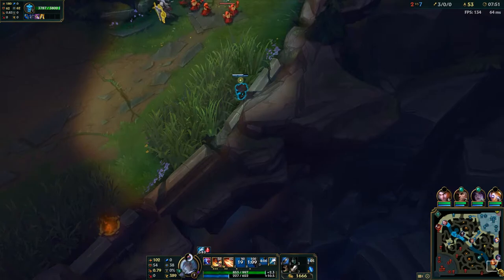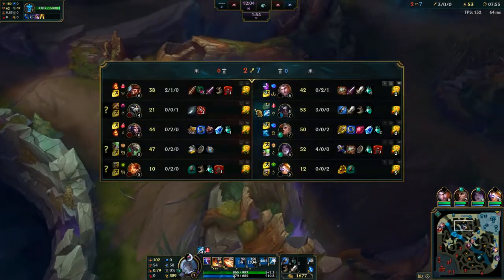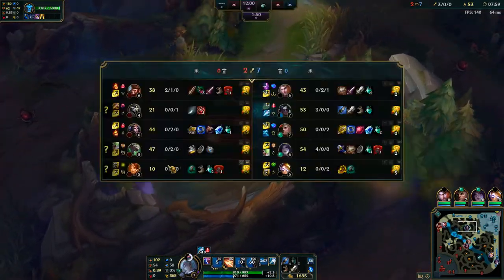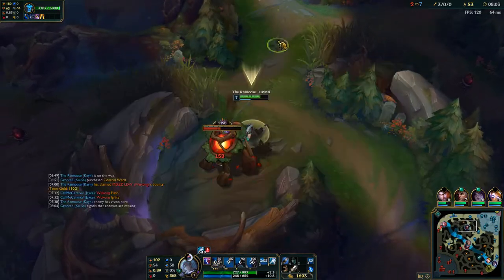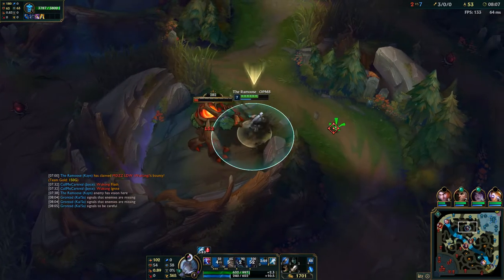Bot lane is pushed up right now, but it's still Twitch Leona — it's really hard to gank them. Take note though — this guy bought Berserker's Greaves. I already know he's not very good and that he's really behind. Most ADCs build boots when they don't know what they're doing instead of building damage, and that just puts him even further behind in my opinion.